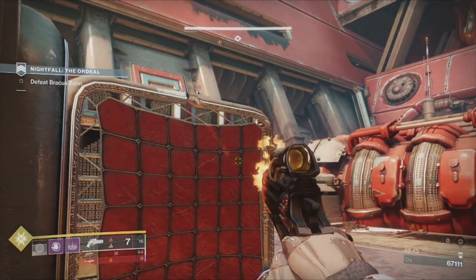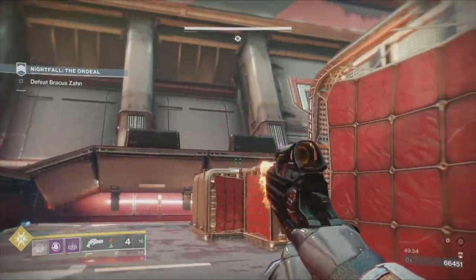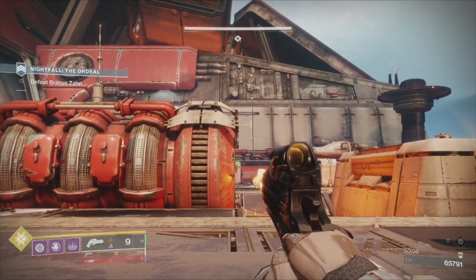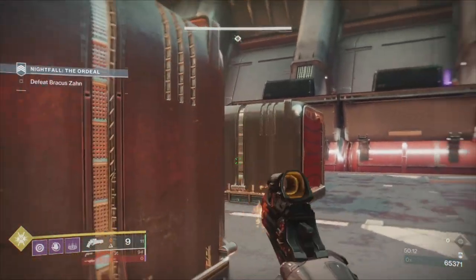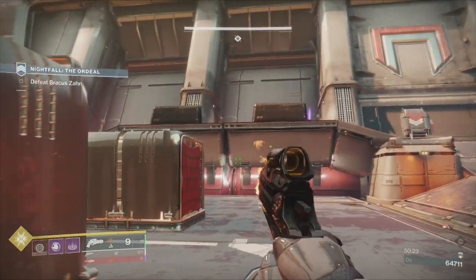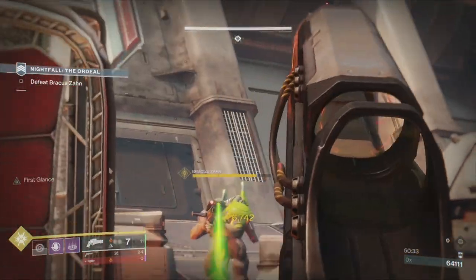Take a shot as soon as he's done his snipe — he doesn't charge and uncharge, he charges, fires, then recharges. Whenever you see him charge, as soon as he fires, push your damage. I lost sight of him — he's right behind me. You have to keep aware of where he is at all times, because you need to manage his position. I've almost taken his first health bar.